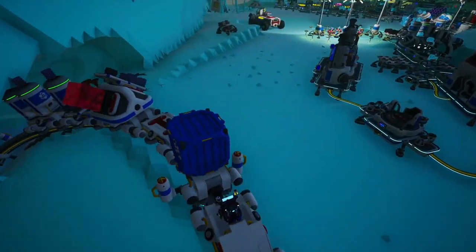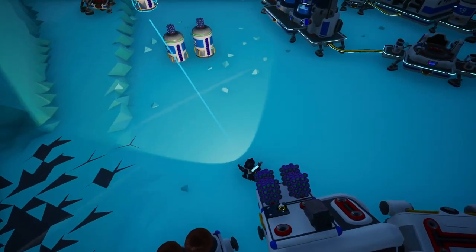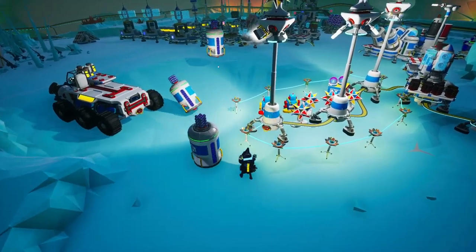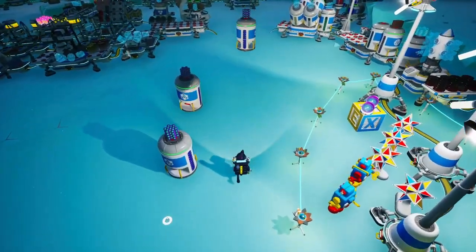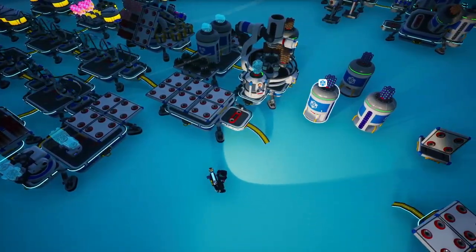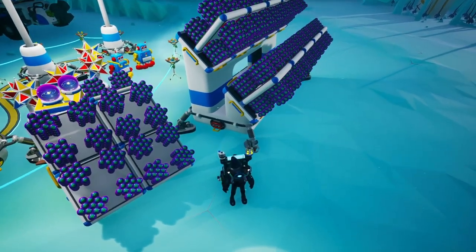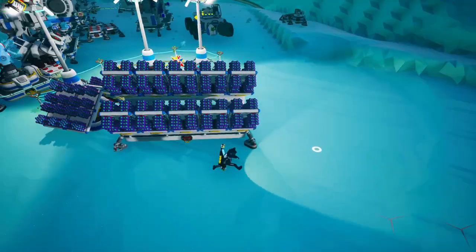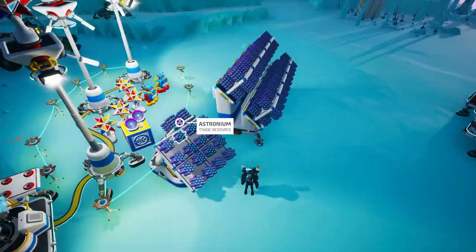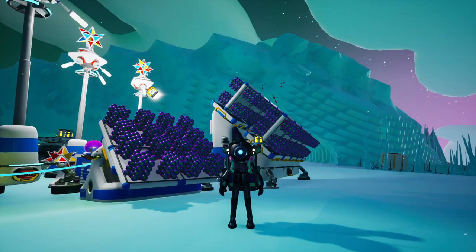We've got all of them on the train now. Let's turn it around and head right back up to the base. Here we are — let's stop the train and take our astronium. We'll empty it out over here and then bring the empty canisters back down so we can collect more astronium. We should be able to get 100 more from there. That's what 100 astronium looks like — we filled up one of these storage units, which is huge: about 80 astronium on here with some extra on the side.